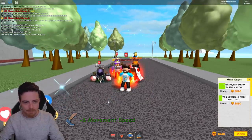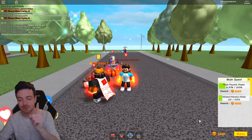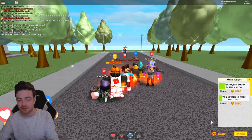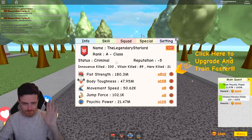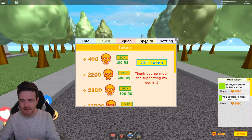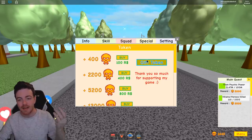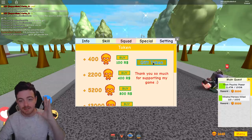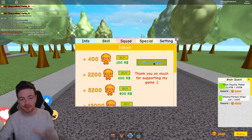Before we actually do anything, I'm going to go over a brand new thing that they added in this update and I'm actually going to be doing a giveaway of this sometime very soon. All you have to do is go into the menu settings, you go over to where it says Special, and here you'll see it actually has a brand new option so that you can actually gift tokens to people in your game.